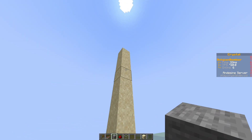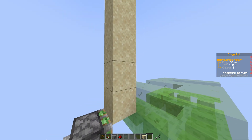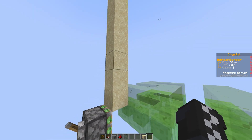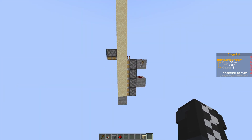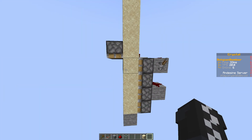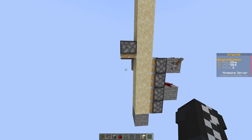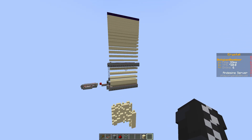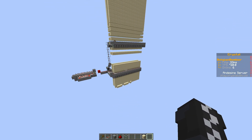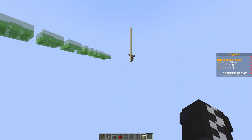This brings us to the next concept — the next change that was made in these new versions that allows the Sandcom design to work. That is sand being updated in a very specific way so that all the sand turns into an entity at the same time. You can see that right here: all the sand stacks and then it all falls at the same time with a little visual glitch.